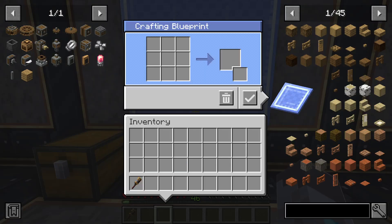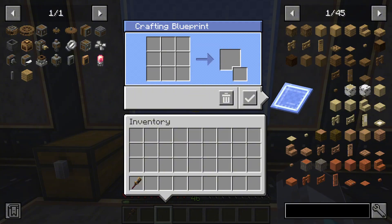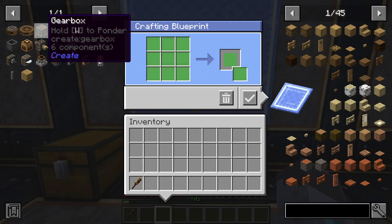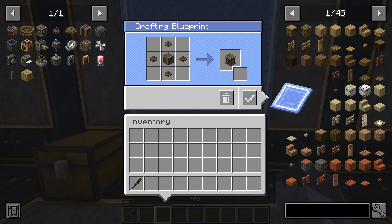If you don't want to drag each individual item into the ingredient slot, while you're in the crafting blueprint menu you can go to JEI, click on the item you want to craft, go to the recipe you want to use, and click this plus icon here, and it will set all of the ingredients into the crafting grid.